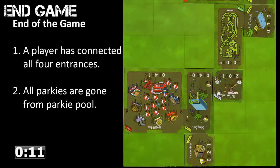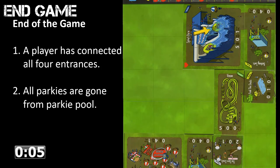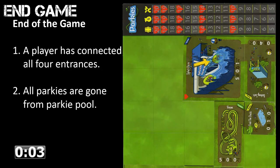The game ends when there are no more parkies in the parkie pool or a player has connected all four entrances on their player mat. Points are tallied and the player with the highest points has built the best and most loved theme park.